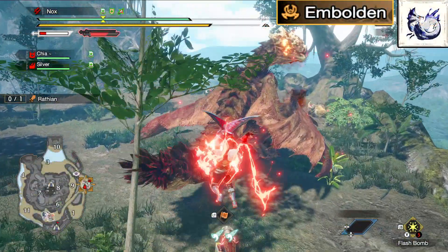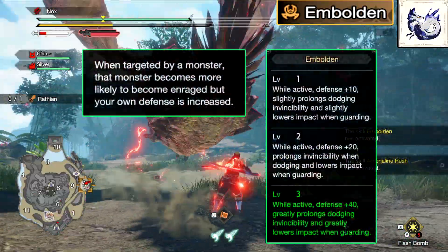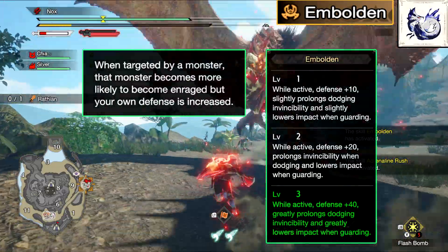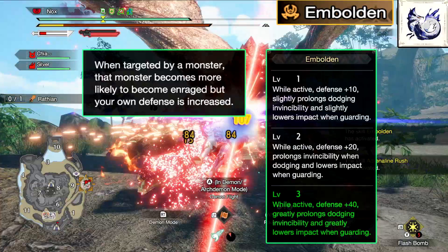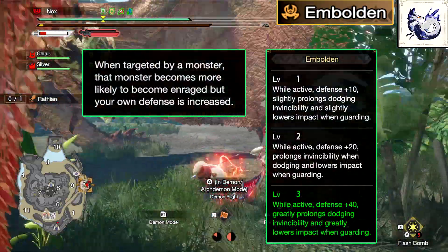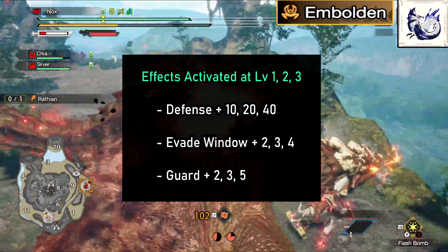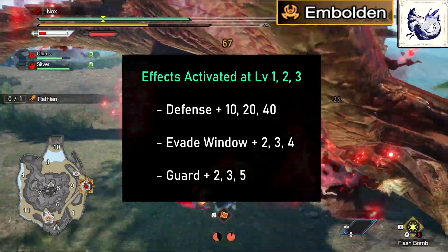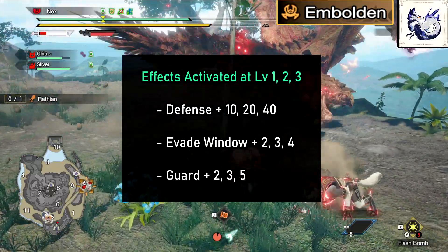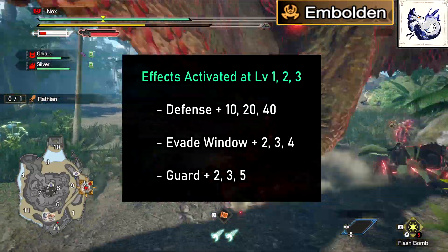Next, we have Embolden, the new skill from the Violet Mizutsune Armor. When we get targeted by a monster, that monster will become enraged about 50% faster, but we gain some benefits in return. For each level of the skill, we get increased defense, invincibility while dodging, and the impact when guarding attacks is reduced. Here you can see the exact level of those effects. Depending on the level, the increased invincibility while dodging is equivalent to Evade Window level 2, 3, or 4, and the reduced impact while guarding is equivalent to Guard level 2, 3, or 5.